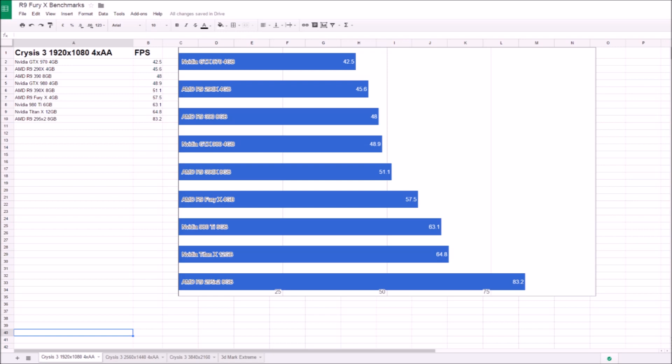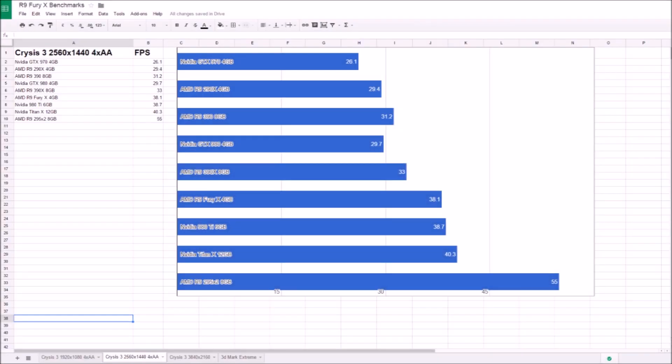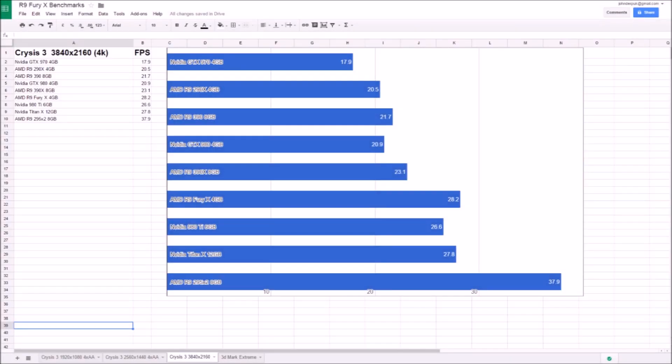At 1080p the Fury X gets beaten by the 980 Ti, Titan X, and the 295 X2, with the 295 X2 clearly shining — though remember it is a dual GPU card. At 1440p, the Fury X has similar performance to the 980 Ti and Titan X, but all get beaten by the 295 X2. At 4K we start to see the Fury X showing gains on the 980 Ti and Titan X, though performance remains close.